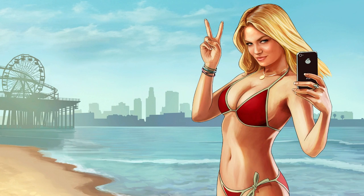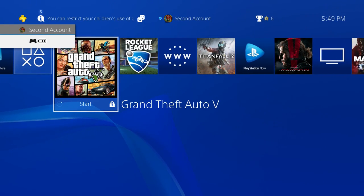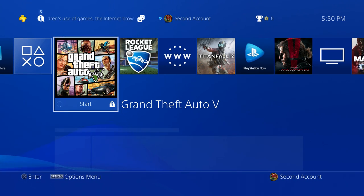The next thing you're going to want to do is go ahead and switch to your second account. As you can see, the game is starting up — so even though it's locked on this account, I can still start it up.